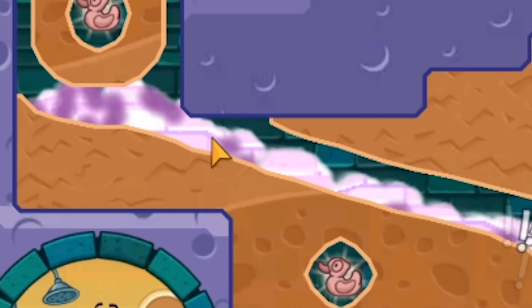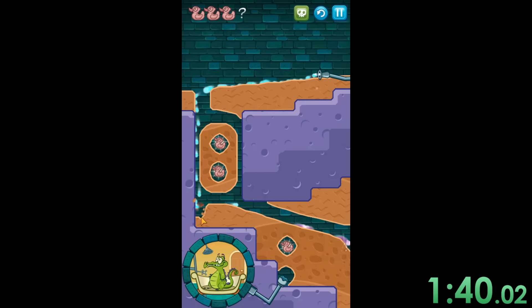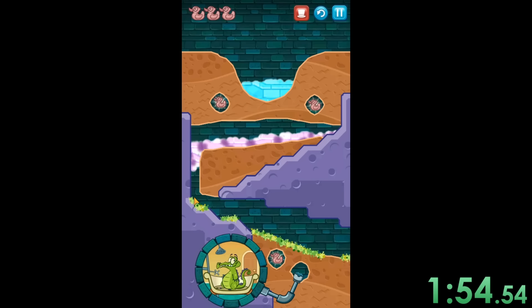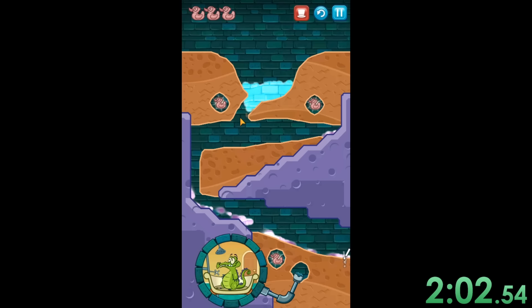Now we have this purple liquid, which is like toxic waste. I don't really know what it's supposed to be, but I do know that we just don't want Swampy to get it in his shower because I'm pretty sure it might kill him. Did you see how purple that was? It did not look appetizing. I just want my boy Swampy to have a nice clean shower that's not filled with toxic waste. But the toxic waste is kind of useful in some scenarios like this one where you can make it move and then it will destroy all the green stuff.